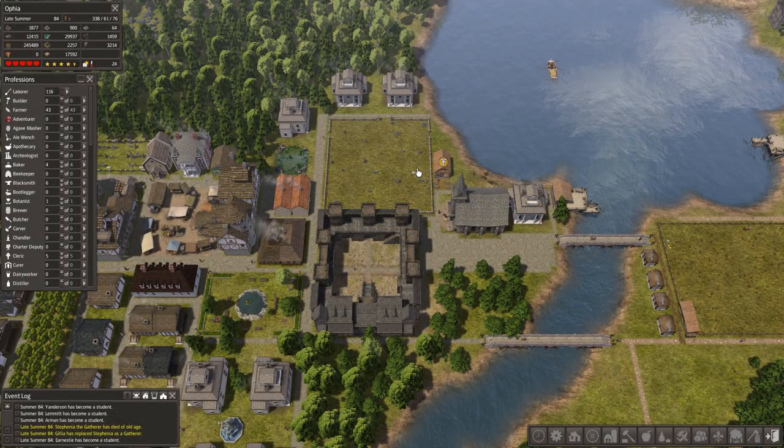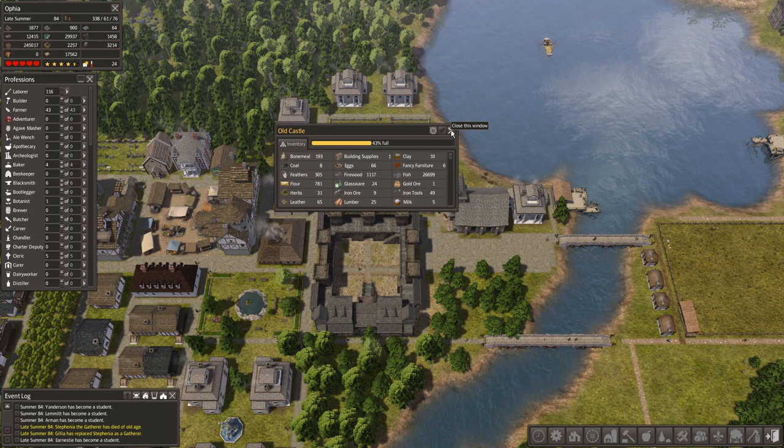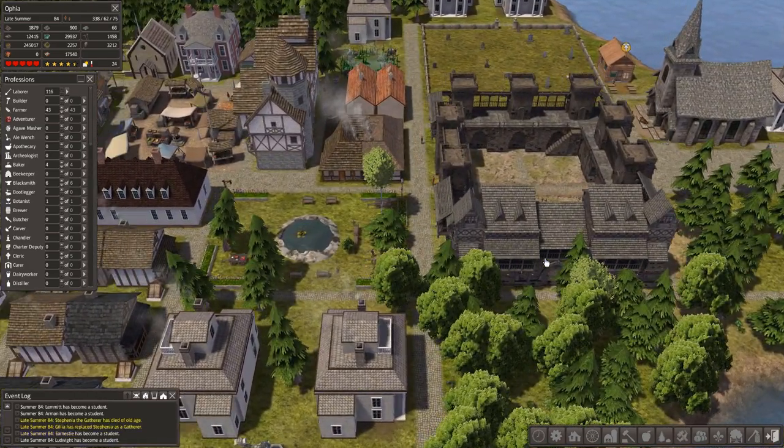Hello everyone and welcome back to Banished. So in the last episode we built this old castle, which is a storage building mostly. It looks pretty cool. I really like the way it looks.